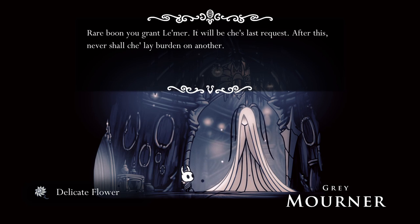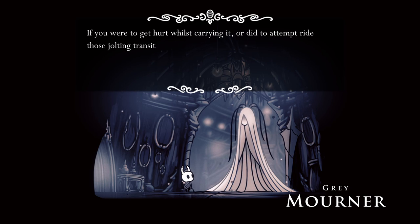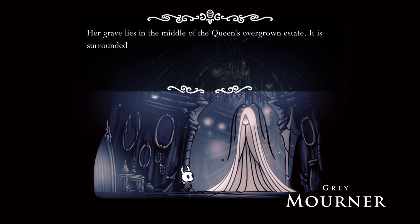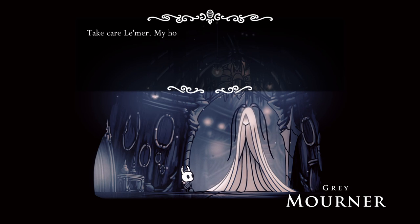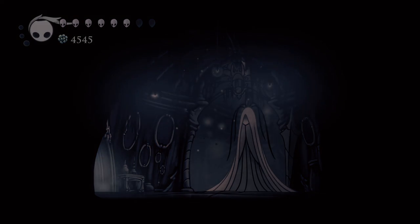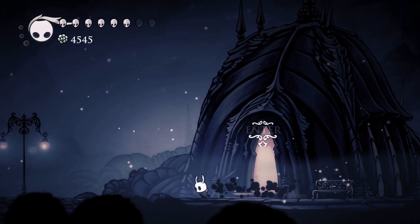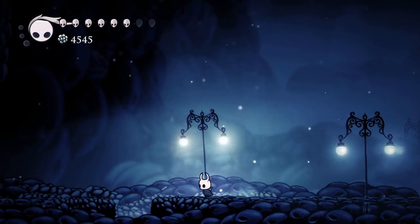Inside the hut, talk to the Grey Mourner to receive the Delicate Flower. She gives you the task of putting this flower on a grave over in the Queen's Garden. It is a delicate flower, so you are not allowed to use the trams or Dream Gates, and you cannot take any damage — that last rule makes the route hard. If you do lose the flower at any point, go back to the Grey Mourner to receive a new one.